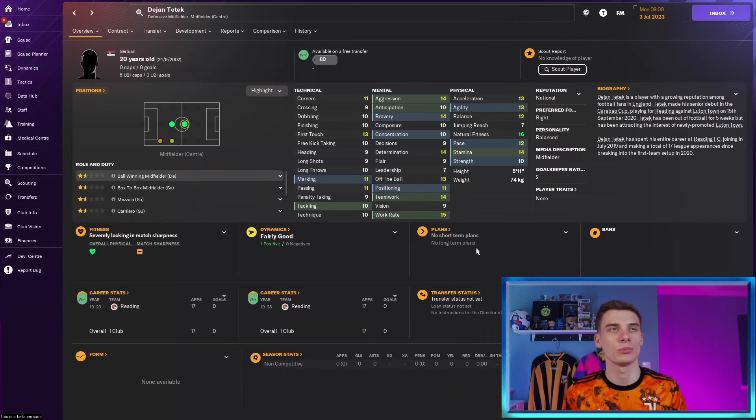Another young Serbian national available for free is Dejan Tetic. He spent his career at Reading and has now been let go. He can play as a central midfielder or defensive midfielder and whilst he hasn't got any real standout attributes, he's got good work rate, great natural fitness, physicals are okay, and technicals need some work. But if you're looking for someone to bomb up and down and at the very least make you a profit in the future, try and sign Tetic. You're bringing him in for free, so as long as he turns out half decent he'll either be good for you or you can sell him on for at least a slight profit.